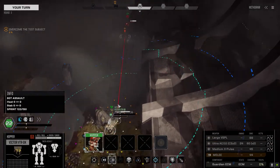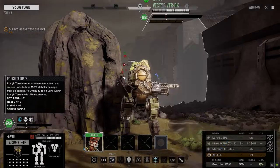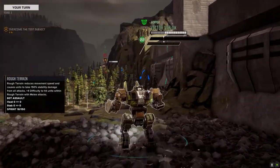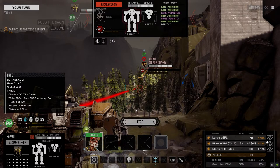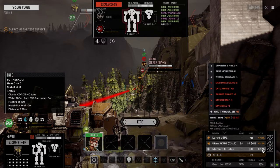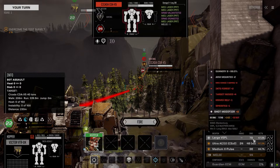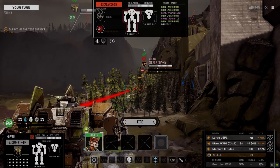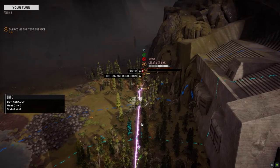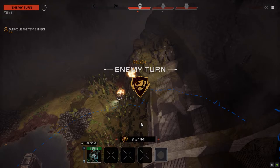Maybe they rebalanced these missions. Like I said last time, if I had known this, I would have gone in with the Archer. But whatever. Okay so — large VSPL, a little better chance to hit. It's got the same as the Ultra now. Medium X pulse is a little better at close range. It's the same whether I shoot one or two — let's just go ahead and fire. Wow, there's some damage for you.